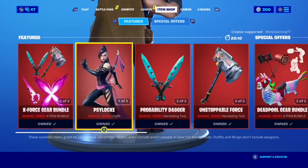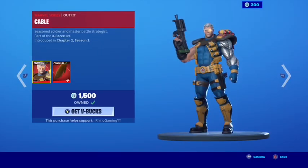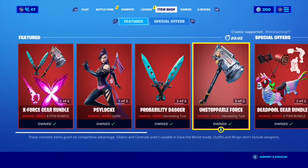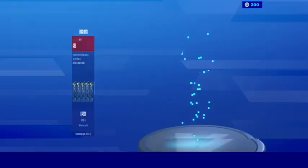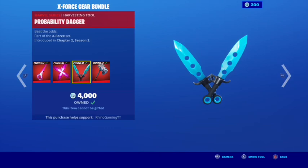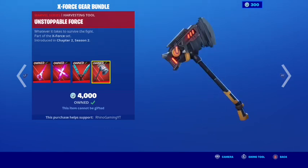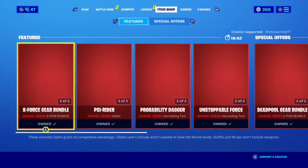Although if you just like one of them, you can either get Psylocke, Domino, or Cable. All three are in their own slots with their items. You also got the gear bundle with the Psyblade, the Psy Rider, the Probability Dagger, and the Unstoppable Force — really cool, that's a steal for your money. But for now, we're going to focus on the skins and the back blings.